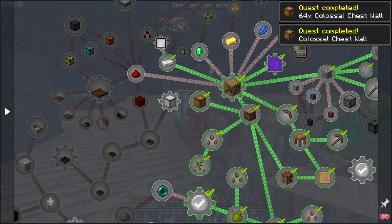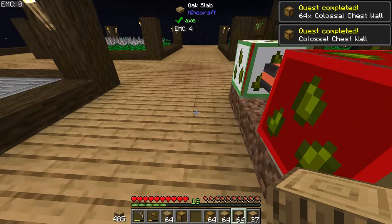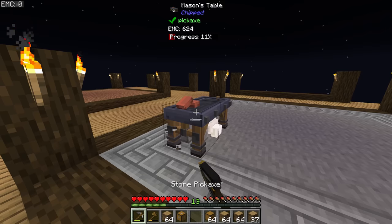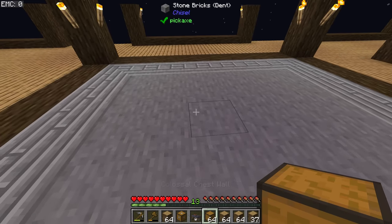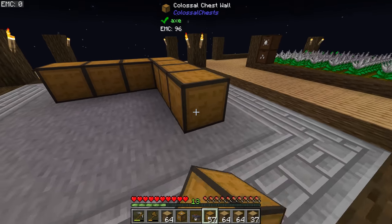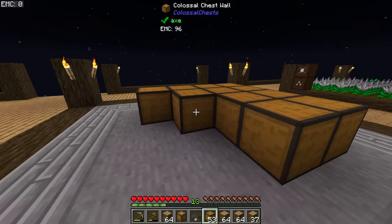At that point we have everything we need to actually build a colossal chest, which as the name suggests is just a really, really big chest. If we put this down in a four-by-four cube that's fully hollow in the middle, with all the walls built out of colossal chest wall, it forms into a gigantic version of a regular Minecraft chest. Wherever you put the interface, that is automatically the front of the chest, so let's place that somewhere nicer.